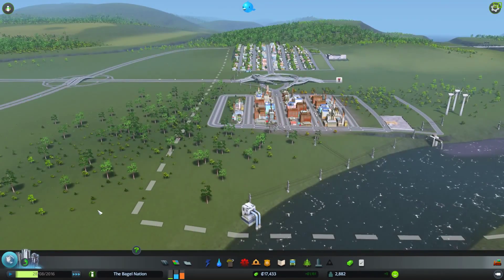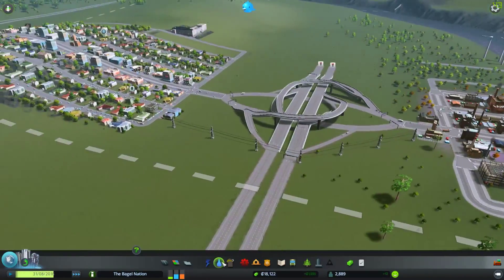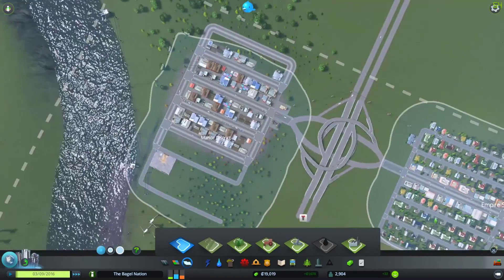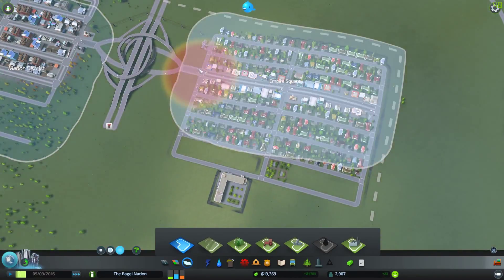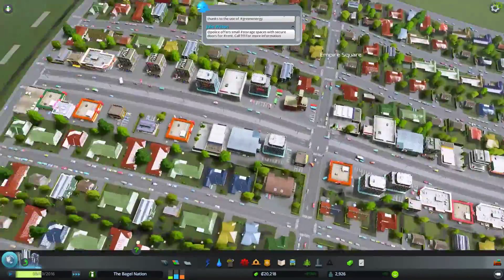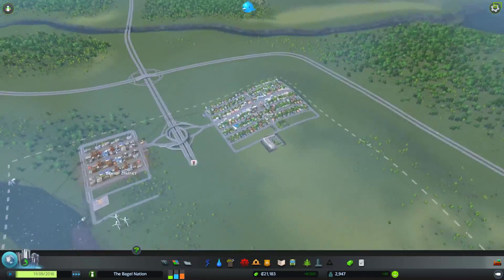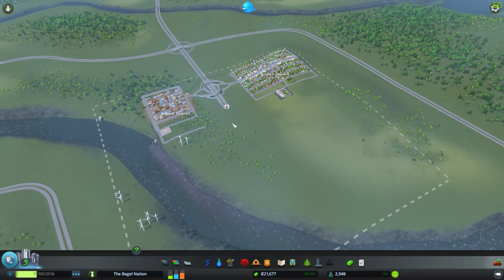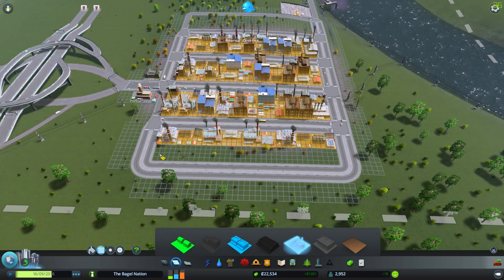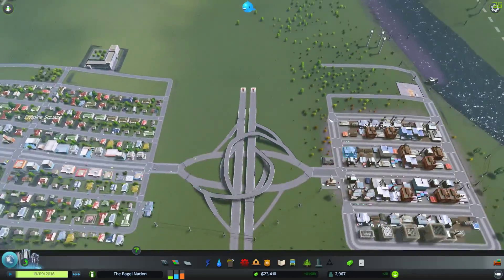We'll speed up the game and watch as our industry sprouts up. Now I can see our rising demand for commercial areas, so we might want to go ahead and make a whole commercial district. I'm going to add this whole thing to the neighborhood — we can think of these as just local stores along the main road here. We'll probably want a bit more commercial, maybe an entire district devoted to commercial space. It looks like we still have pretty high industrial demand, so we'll finish in this area. Try not to oversaturate, because then you get businesses leaving and empty buildings, and no one wants that.